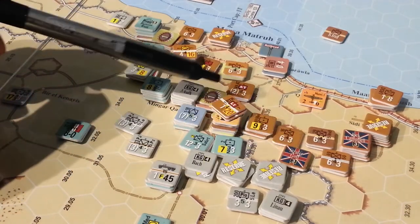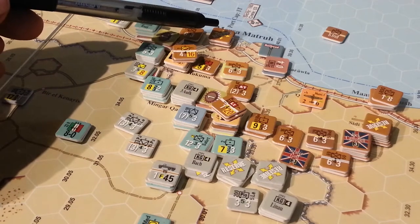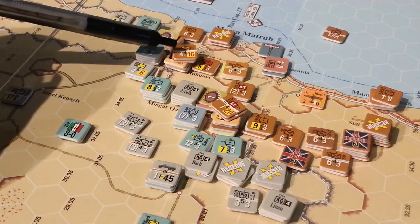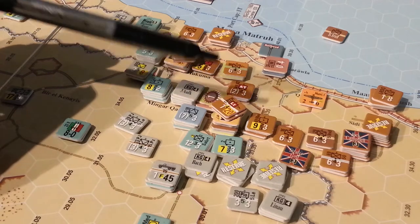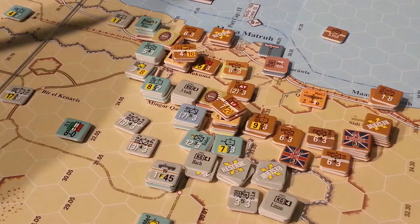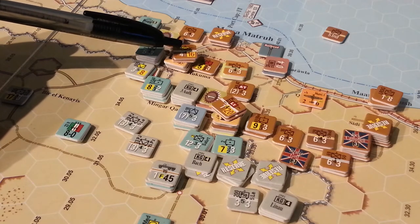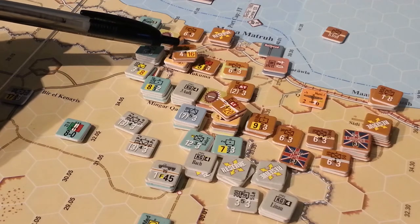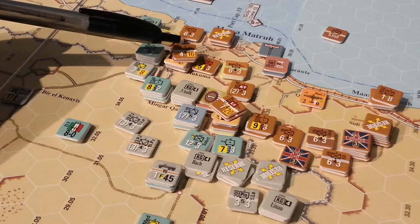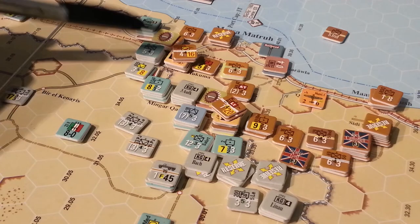We DG'd this hex, we DG'd this hex, and we attempted to DG this hex as well — trying to spread the risk around. Because of the success of these two attacks, the reserves elected to release and put reinforcements here and here in the reaction phase. We've already fired our artillery barrages into this hex, inflicted a step loss, and killed a fortress unit. Underneath there is a full brigade and a small two or three factor armored car unit with anti-armor capability.